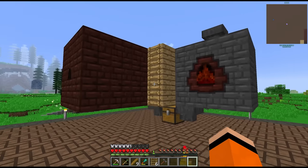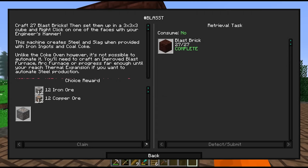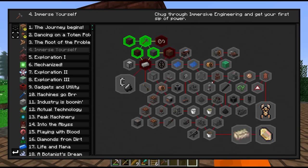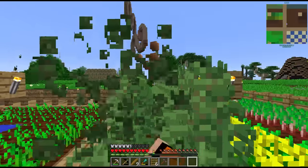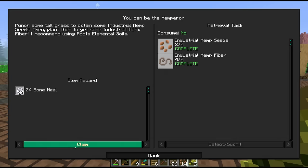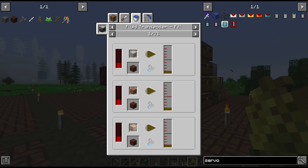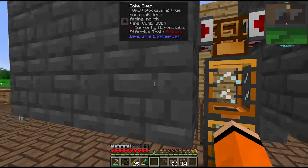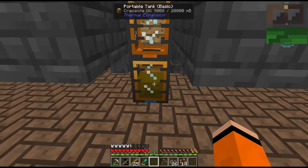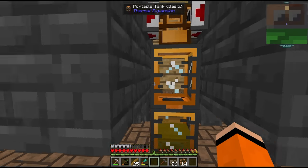Unlike the coke ovens, we can't automate the crude blast furnace yet — we have to upgrade it first. Next we need some hemp, which we've been growing since episode 1, and to progress we need treated wood made with the creosote oil from the coke ovens. The first pieces of coal just finished — giving us 9 buckets of creosote oil. Thank you King for your comment recommending I change the Wailer settings to show fluid amounts in tanks.